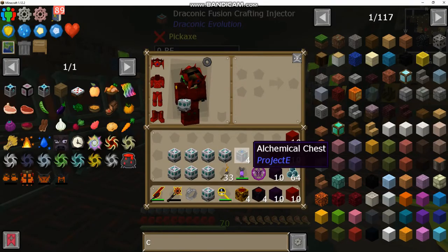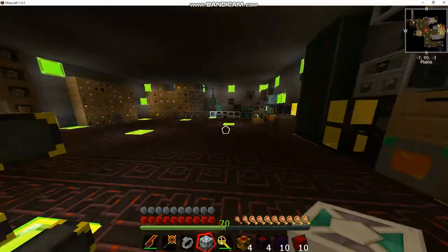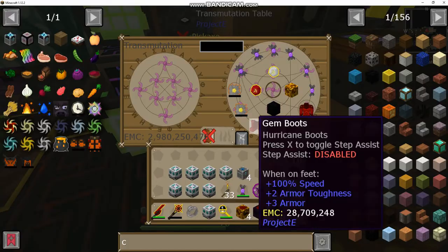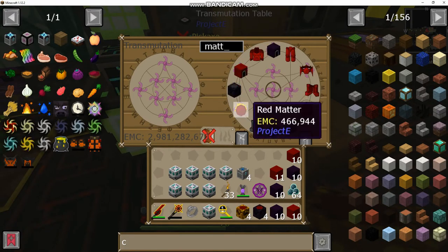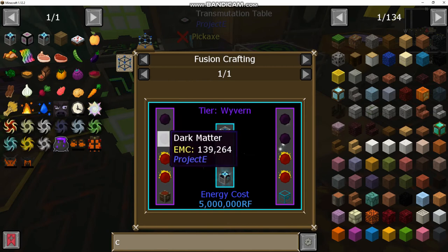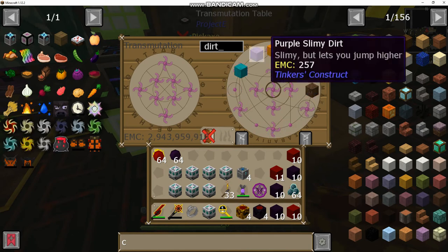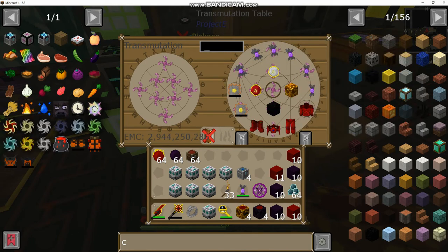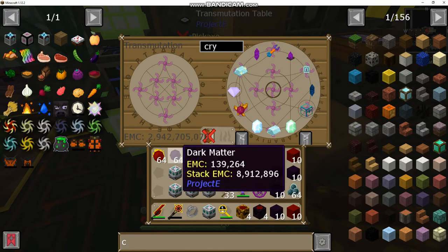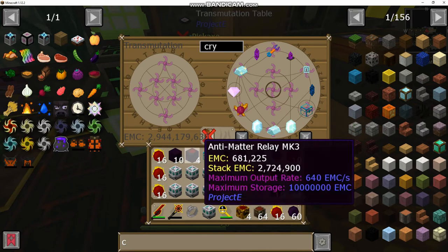First things first, let's show you how to build this. You need a regular Energy Condenser, so I need to get some dark and red matter because all of these are going to be fusion crafting. I'd suggest pinning the recipe - the condenser, dark matter, red matter, a dirt chest and a crystal. We only need four but I'm going to grab a stack because it's easier. You just need to have the stack split into fours.